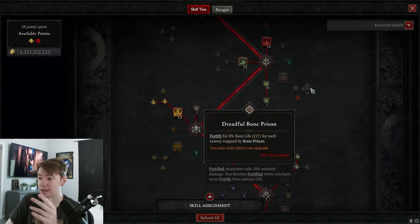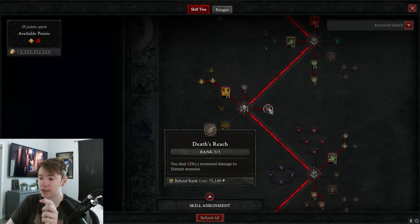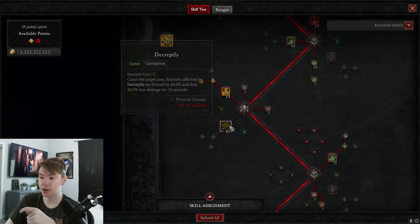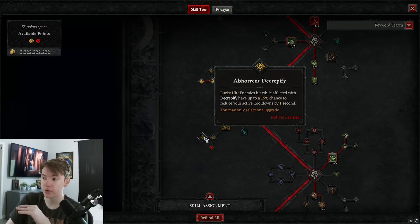Bone Prison is okay for Fortify early on, but it's base life so it falls off once you're level 60+ with a lot of HP. Three points into Death's Reach for 12% increased damage. Death Embrace is optional — I'm doing it for survivability since Necro's damage isn't really the issue. You could alternatively put those points into Amplified Damage since we're using a Curse.